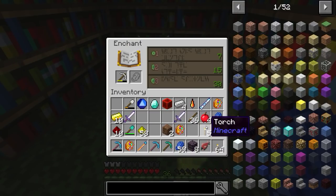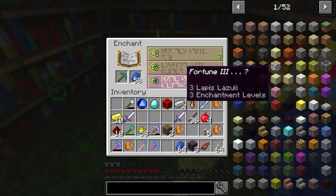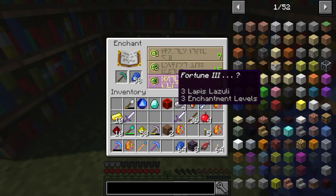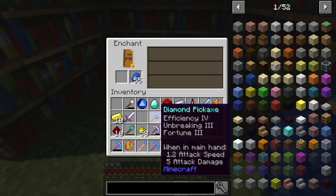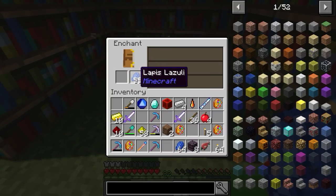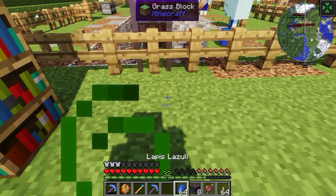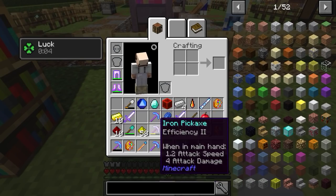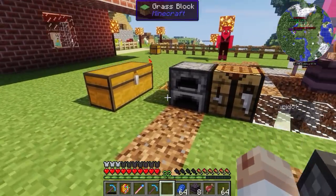Efficiency four should be good enough, we'll keep this and try to get fortune three. Actually, I wanted silk touch — that's the word — so we can get the blocks out of the mine shelves. Let me grab another pickaxe. We're enchanting so many pickaxes! Oh, the gem hatched! Let me try again. Efficiency four again — no. Let's go level one again. Oh man, this one's fortune three! Do we abandon silk touch or go with fortune three? Since silk touch can be gotten from books, I'll grab fortune three.